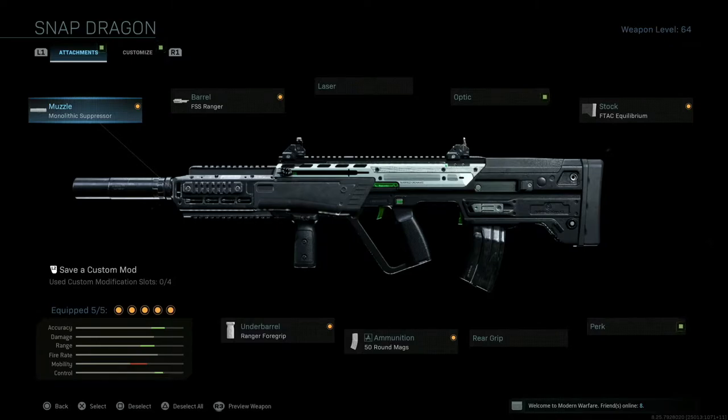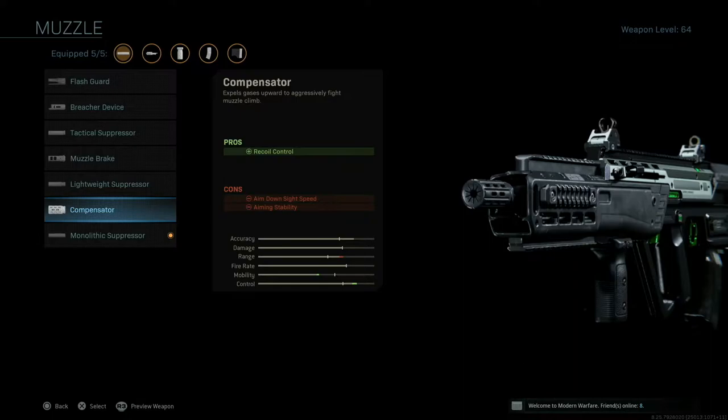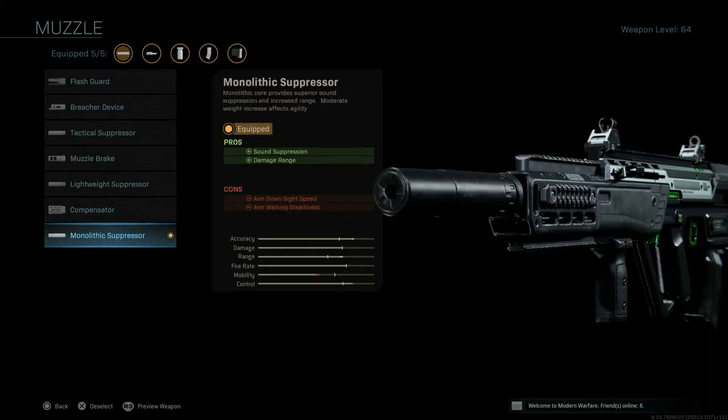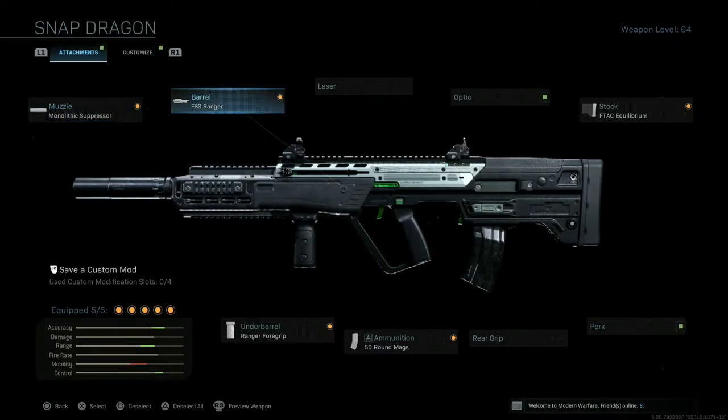Here we are on the Snapdragon, or the RAM-7 — mine just has tracer rounds and a different skin but it's the same gun. First, we're going to talk about the Monolithic Suppressor. This is the one you want for Warzone. If you're playing Team Deathmatch Hardcore it really doesn't matter — you can go with a compensator for more recoil control — but the Monolithic Suppressor is the way to go for the Warzone setup. It's going to be very important for both range and sound suppression.